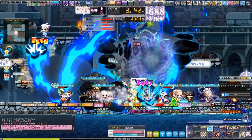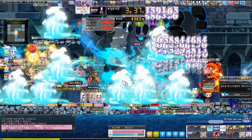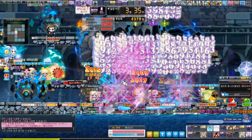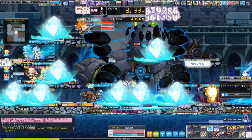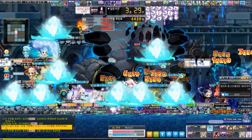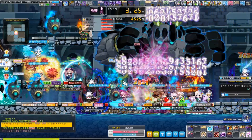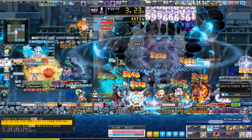Once the GPQ is finished, you'll be warped out to the guild HQ, and the points all of your rooms received will be added up and placed on the ranking board for your guild.